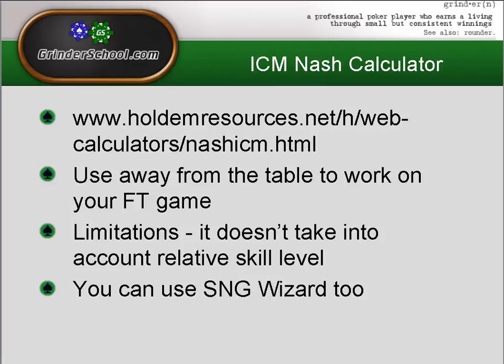Here's a bit about the ICM Nash calculator. We've talked about this before from a chip perspective — a way to find the most chip-EV shoving and calling ranges using equilibrium solutions. At the final table it's slightly different, because rather than putting in the prize pool as 100% chip equity, you can look at dollar equity by selecting the various payouts for each position on this website. I'm not suggesting you use this in-game; it's something to work on away from the table to get a better idea of what your shoving and calling ranges should be.